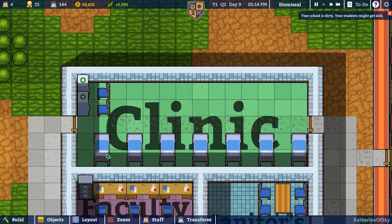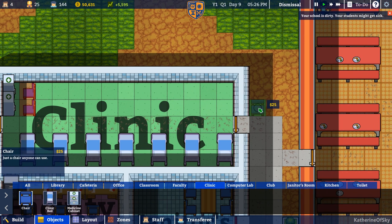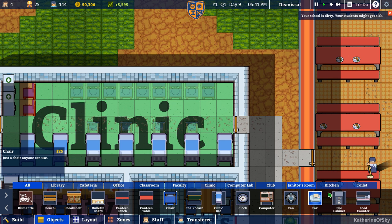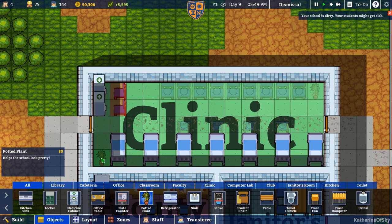I'm thinking I should just get these chairs and move them. Let's dismantle the chairs and we'll put them elsewhere. Clinic — let's get our chairs to be along the wall, basically like a waiting room for sick people. We'll put some in front of the beds as well — because why not? Let's get a plant. Potted plant right there — that'll hopefully help them feel better.